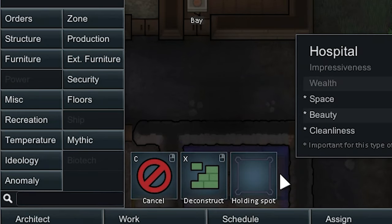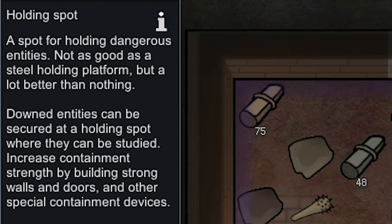Let's see what we have in the anomaly tab. Holding spot — a holding spot for dangerous enemies. Not as good as a steel holding platform but a lot better than nothing. Downed entities can be secured with a holding spot where they can be studied. Increase containment strength by building strong walls, doors, and other special containment devices.